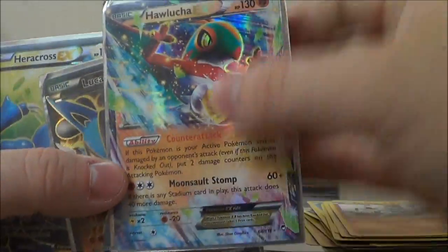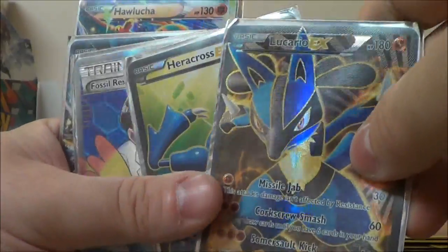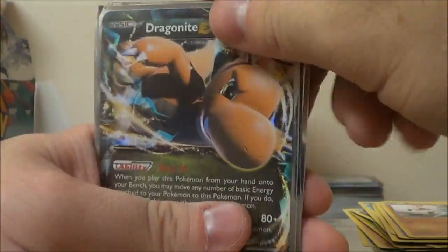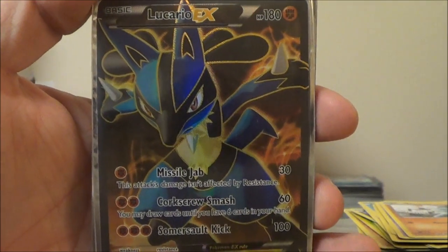Let's just take a look at these cards. We got Hawlucha EX, Full Art Lucario EX — my personal favorite of a lot — Heracross EX Full Art, Full Art Fossil Researcher, and Dragonite EX. Just look at that beauty. Stay tuned for more.